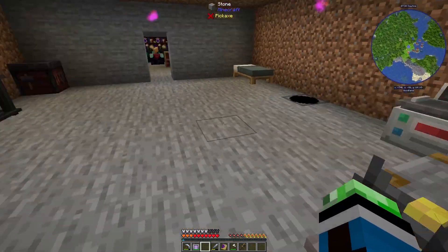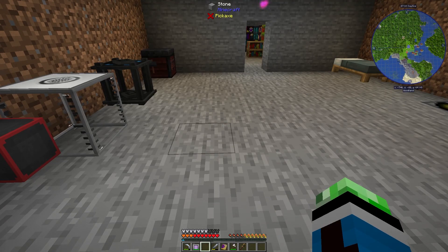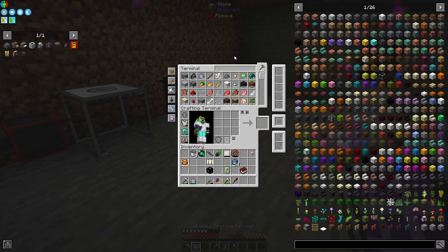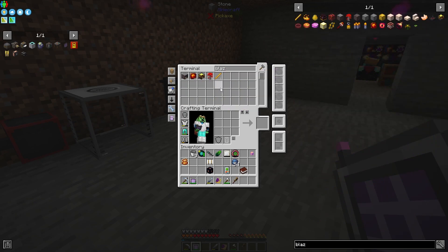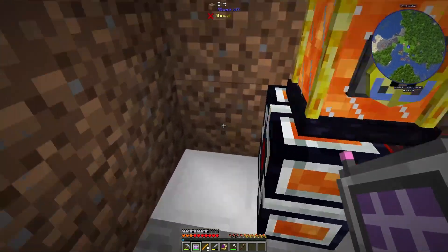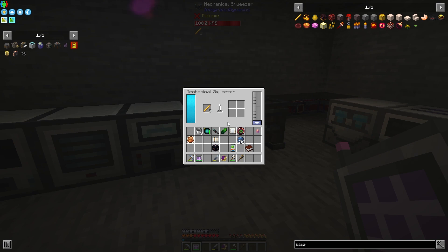Now might be a good time to try to find the end portal and the closest stronghold. Let's get some blaze rods — might want to get a couple more. I need two of these. This should be enough enderpearls. I hope it's enough enderpearls. If it's not, then egg on my face.